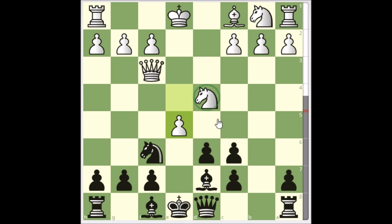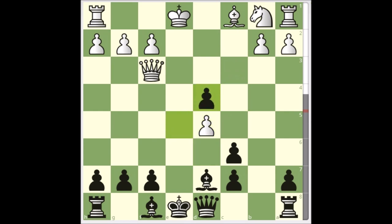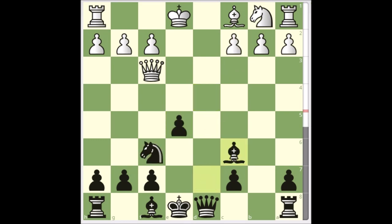White is targeting this weakness here, so simply block it. If white tries to kick the knight, then simply now you take d takes e5, and now you can have the exchange here. Black is alright in this position — a lot better than before.